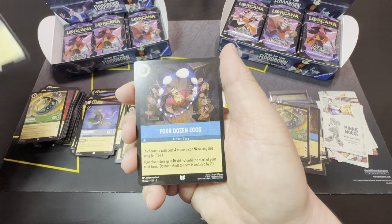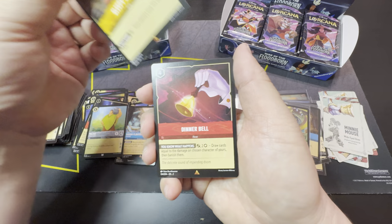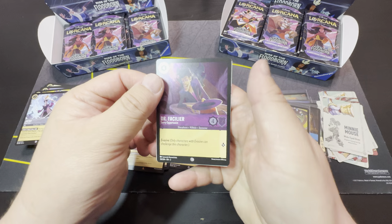Okay — Jafar, Four Dozen Eggs, Sword in the Stone, Pacha, Sleepy's Flute — this one is around three to five dollars right now — Dinner Bell, and our cold foil Dr. Facilier, common card.